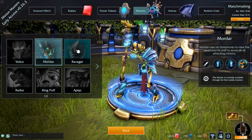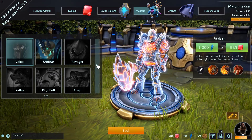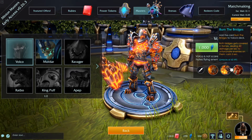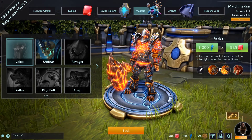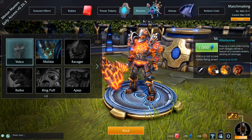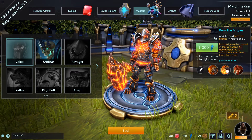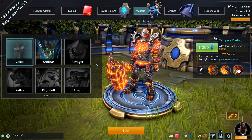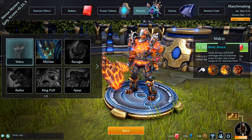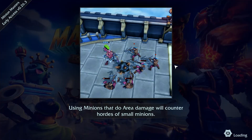Maybe we could have a look at the shop - the Masters. I bought Mordor because he seemed like my type of character. Volko - not scared of swarms, but he hates flying enemies he can't reach, so flying enemies don't work for him. I have enough red to buy someone. Playing a card while having both bridges will fire a firebolt. All of Volko's melee units have rage - rage is pretty good. He deals 40 area ground damage with his hammer, so he'd be good against people who use lots of little minions.